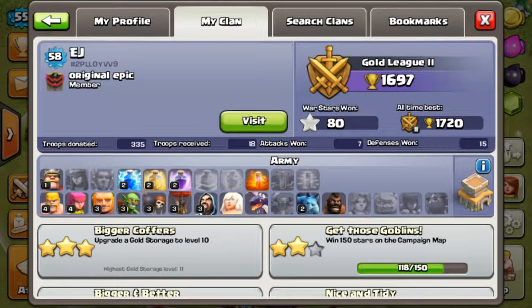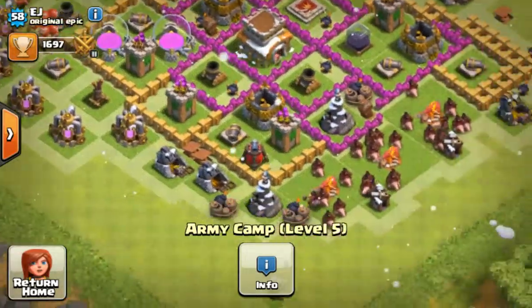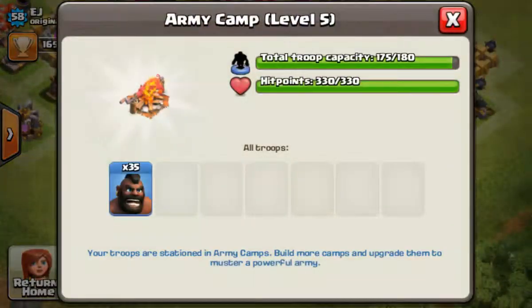He has Hog Riders, so if I just visit him — he's got nearly all his army camps full with Hog Riders. We could put one more in there and then it would be full with 36 Hog Riders.